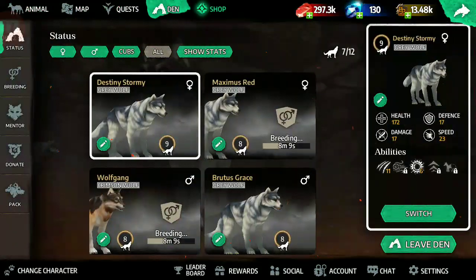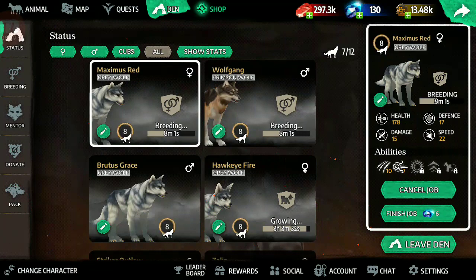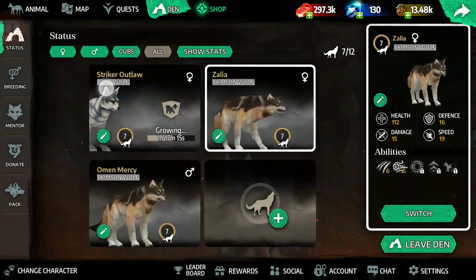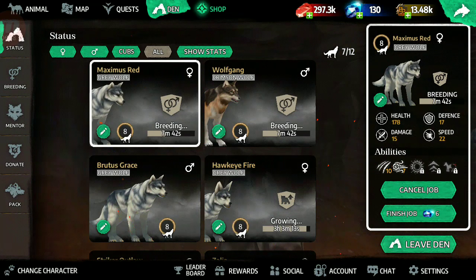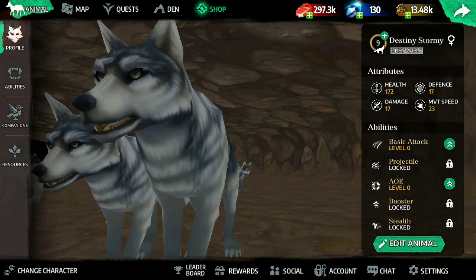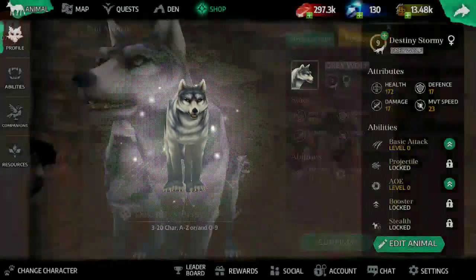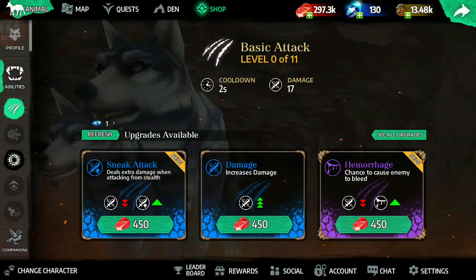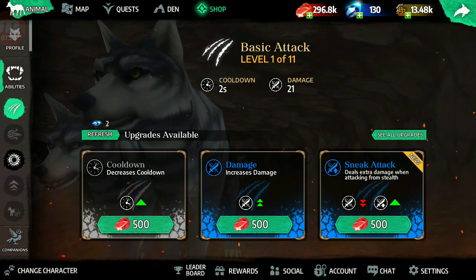Let's compare to the wolf I always use — this one here. Okay, so the attack is 17 right now, as you can see here. Let's increase it — it goes up to 21, then 23.